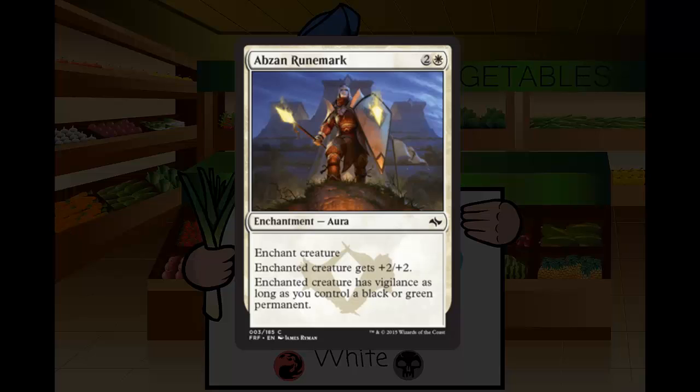Abzan Rune-Mark stays out of F range for me just barely, because I really hate auras unless they're really powerful. There are some in this set I'll give a higher rating to because I like the abilities more. But this one unfortunately is not one of them, so it gets a D.